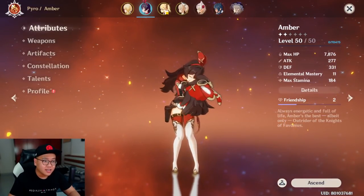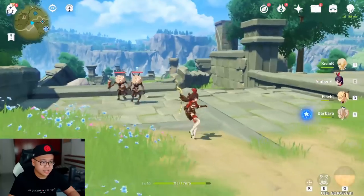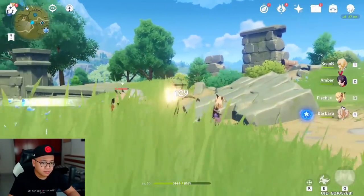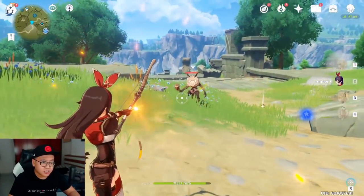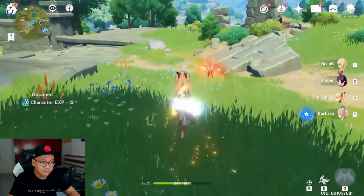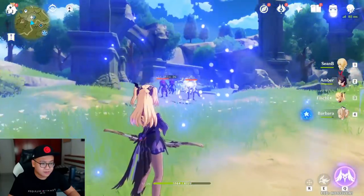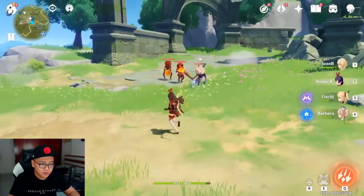Let's do a quick comparison between someone with 277 attack and someone with 500 attack. Amber's normal attack does around 70 damage, but Fischl does 120 to 180 — the big number is the crit. So having double the attack results in almost double the damage. Amber's charged attack does around 375 damage, while Fischl hits for around 500 damage. Just from upgraded artifacts we get almost double the damage output — that's how impactful artifacts are.